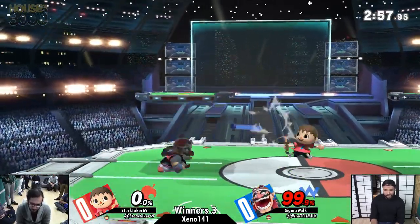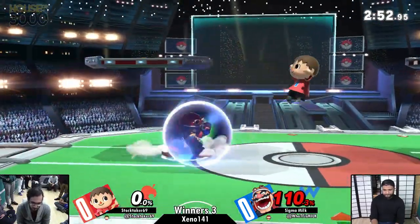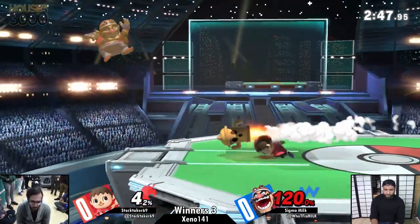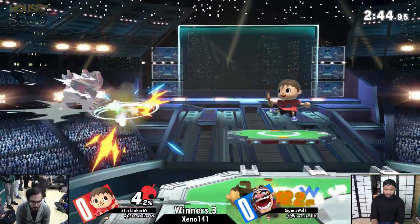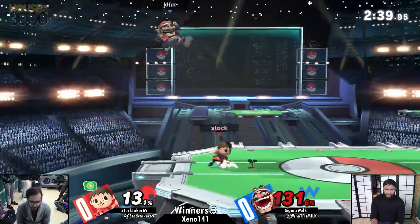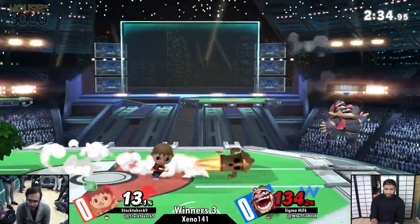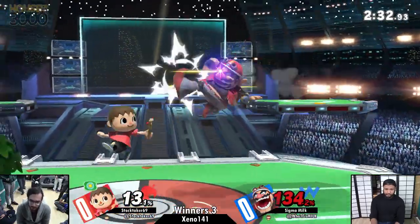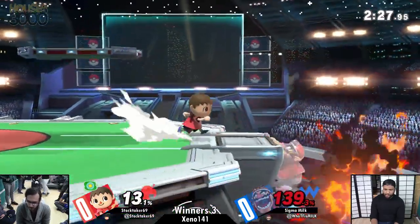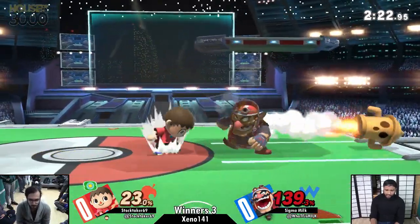Stocktaker's very aware of that very large glow of yellow around Wario. Now you can see more Lloyds, more fade-away fairs, more fade-away nairs. He wants to stay away from the Waft because he knows that if he gets hit just one or two more times and he's at the ledge, he might just die. That was a crazy bait coming out from Stocktaker. Being able to maneuver quickly with the watering can is still one of Villager's best close-range mix-ups, because whenever he has the watering can out, his movement speed is just much quicker and because you can step back a lot heavier.